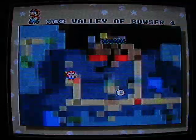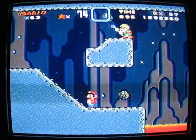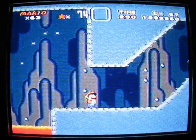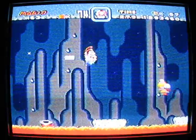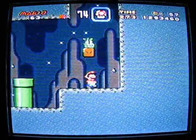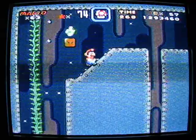Welcome to Valley of Bowser 4, where we will do one of the most annoying secret exits you could possibly imagine first. In this one — and this is the one I thought I was thinking of earlier back at Valley of Bowser 2 — you need a Yoshi, and a cape would make things easier, but a Yoshi is definitely an essential trait. And here's a Yoshi.